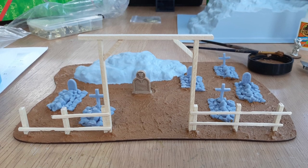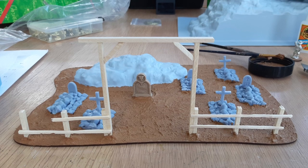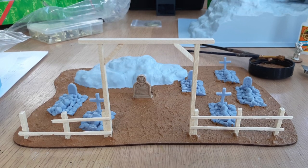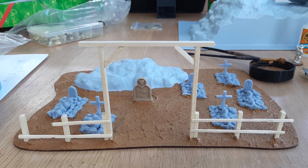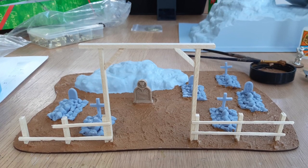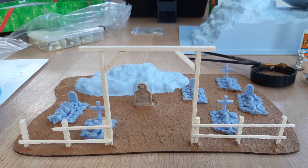I applied some Vallejo Earth Texture acrylic to the base using a paintbrush, just sort of swirling it on. I don't go too thick because it might warp the MDF underneath. So that got us to our basic graveyard.